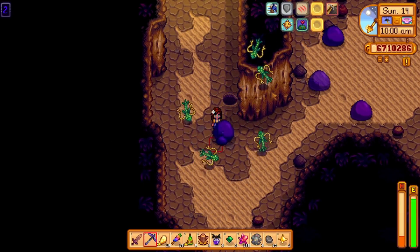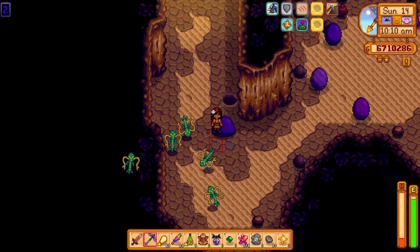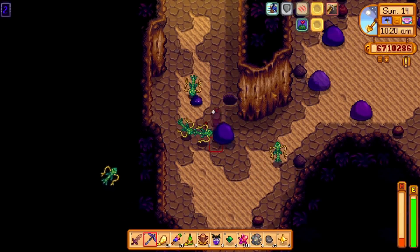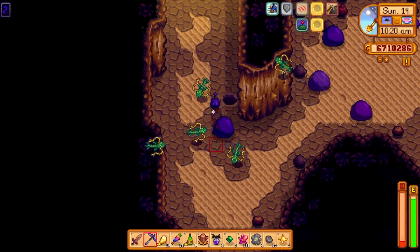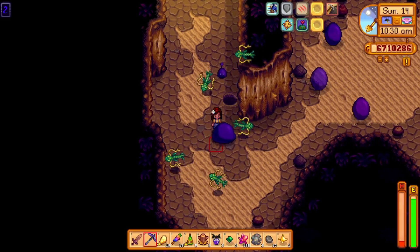The phoenix ring is a little bit harder to get — you will have to be lucky and find it in the volcano, but it's definitely worth it. The ring of Yoba has a chance to make you invulnerable to damage for five seconds. The chance of this buff occurring is highly increased based on how low your health is, and your luck is also quite important if you want this buff to be activated often.